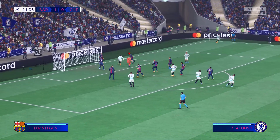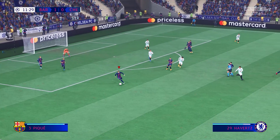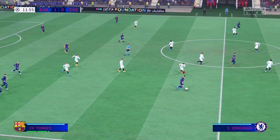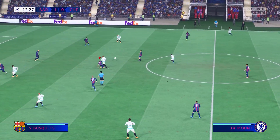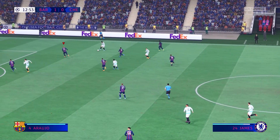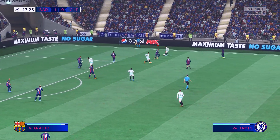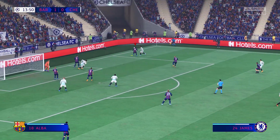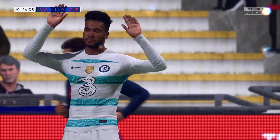Jordi Alba quite happy to put his body on the line after the cross. Corner kick played in — goalkeeper's ball, it was always going to be that way. Torres on it, but an easy one to cut out. They look as though they want to make this move count — pressure exerted, but he keeps the ball. Decent cross, but Jordi Alba with the block, and a goal kick is the outcome.